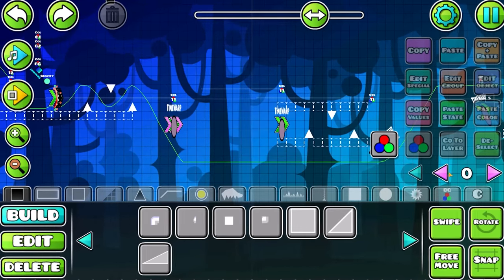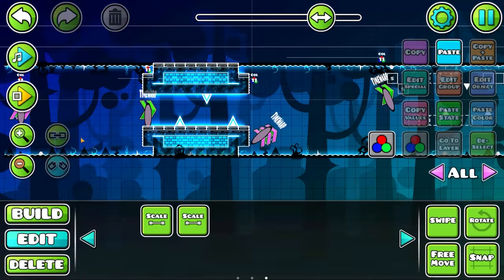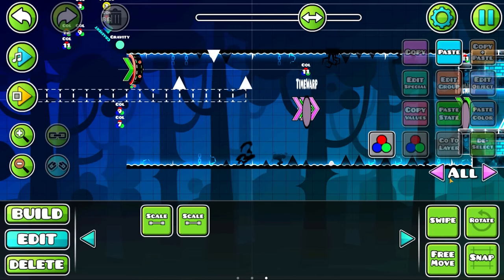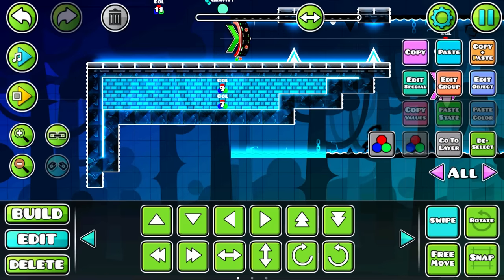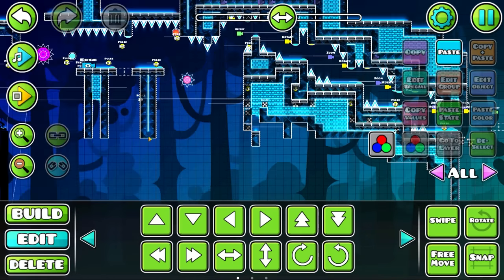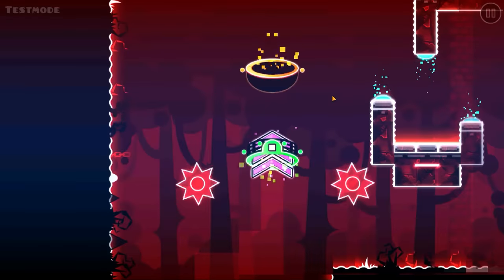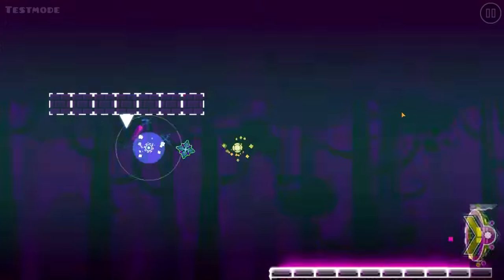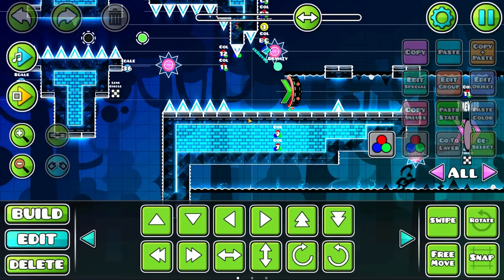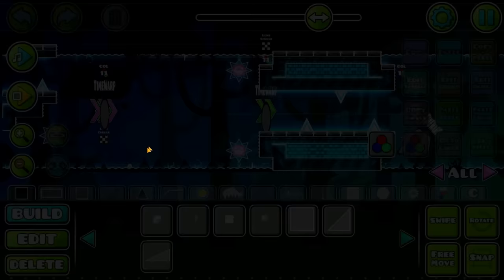For this part, the first thing I wanna do is just add the ground spikes because it's probably the easiest thing to start with. The structure is now done. Let's remove these ones because now it looks way better. Let's add more block design right here — now this looks way better. I've been recording for about five hours and I still have five hours left to finish this level. I'm kind of afraid I won't be able to finish, but I'm gonna try my best.